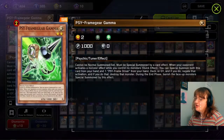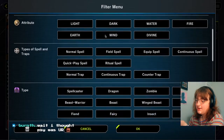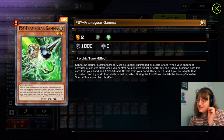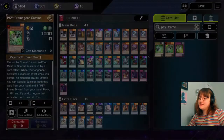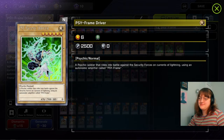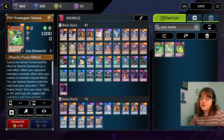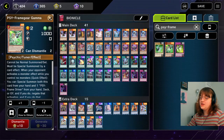The other super rare hand trap, which I think is actually bonkers, is Psy Frame Gear Gamma. The thing that sucks most is it's limited to two. You have to control no monsters, so it's usually good going second while they're comboing off. What makes this better than Ash Blossom or Nibiru is it doesn't just say negate - it says negate and destroy. So not only does it stop their monster, it completely gets rid of it. And it summons Psy Frame Driver out of the deck. The downside is you have to play this level seven tribute monster that does nothing - a complete brick.